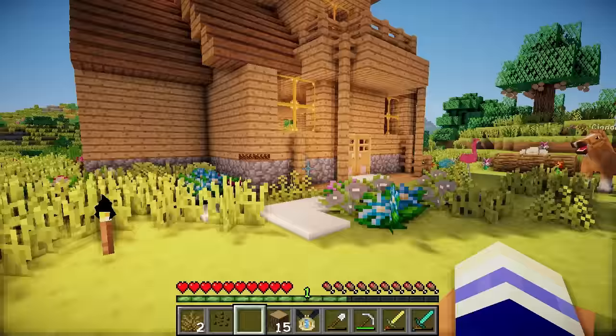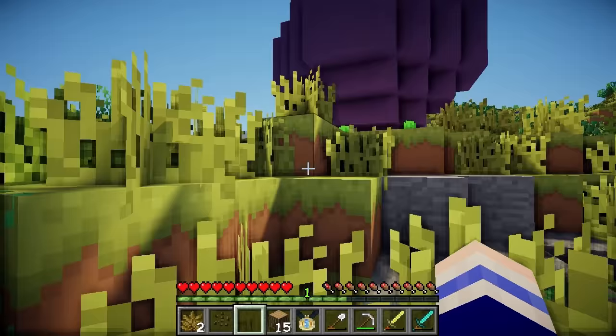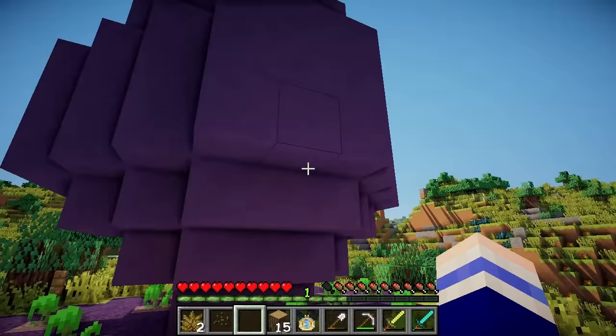My first idea for today is to do with this big purple egg over here. As you guys probably remember, I built this out of the spare clay left over from my house makeover. I'm bored of it already, so what I wanted to do was hatch it — yes, hatch it — because it is an egg.